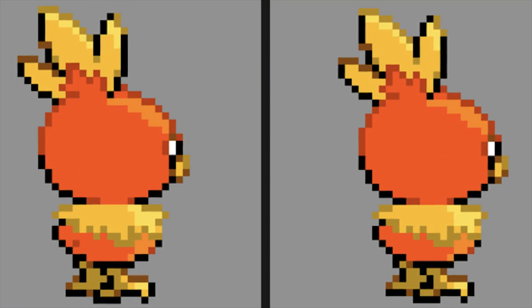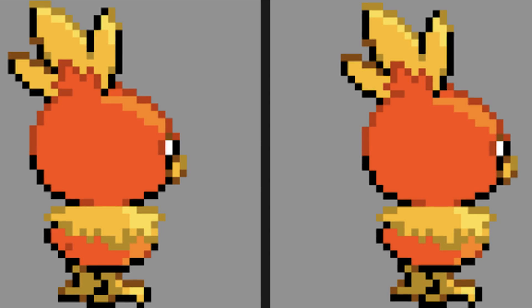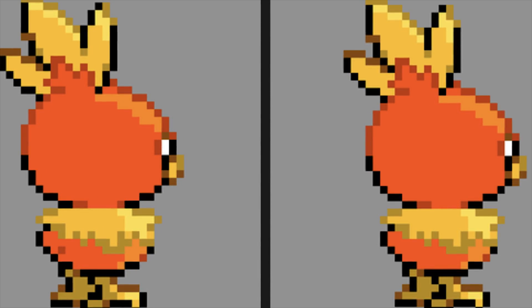The Fire starter Torchic holds the unique distinction of being the only starter Pokémon with a gender difference. However, this gender difference is also unique because it's literally a one-pixel difference from male to female. The female compared to the male has a tiny, one-pixel mark on its backside that can only be seen through its back sprite.